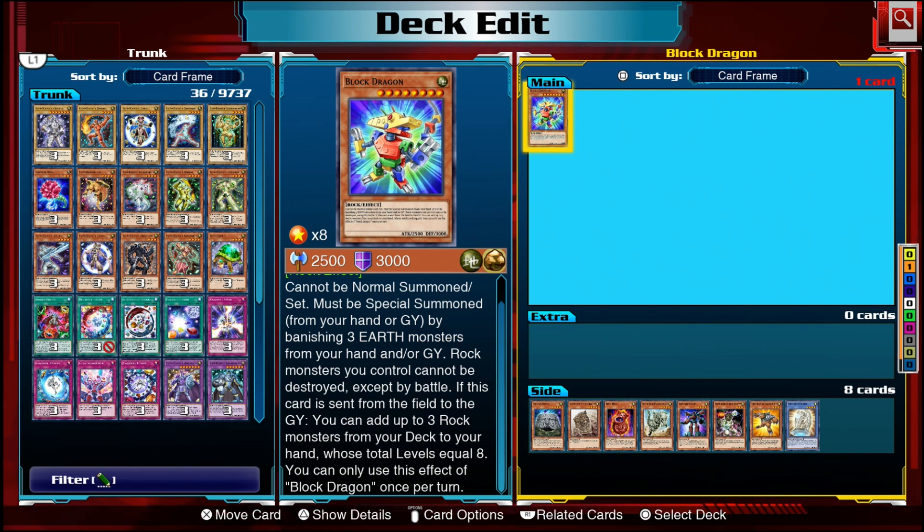Block Dragon's effect is very powerful, and it came into the format as one of the top cards with one of the best meta decks in the game after Link Evolution, called Emancipator. Emancipator was recently nerfed because it was such an oppressive combo deck, and they banned Block Dragon along with some other cards, but Block Dragon is still legal in Link Evolution. I thought: why not try to abuse this effect and see what decks we can really use to utilize it?